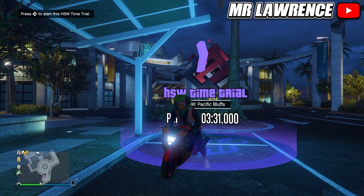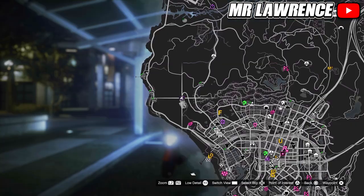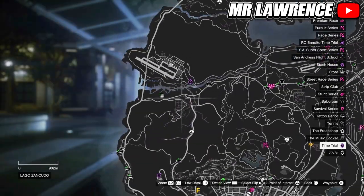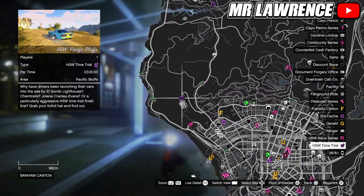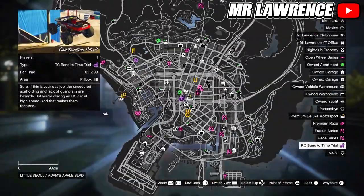We will be making another $500,000 by completing time trials this week. This week all time trials are double money. I will quickly show the locations. The normal time trial is at Fort Zancudo. The HSW time trial is over here — keep in mind that this one is only for next gen and you need an HSW vehicle. Lastly we have the RC Bandido one over here at the construction site.